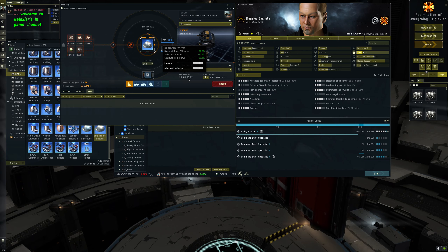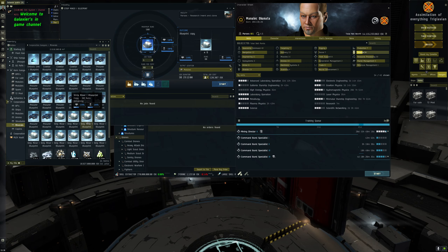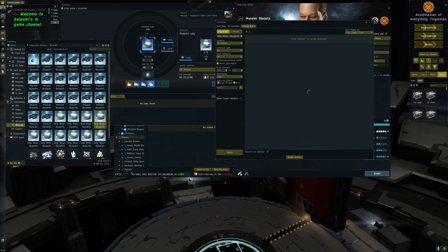You kind of lock that blueprint away while it's manufacturing. But if you're making copies you can make loads of copies - so if you need to make a certain amount of strip miners for different areas you can put multiple job runs on for different volumes: 60 to one area, 50 to another, 100 to another. You can ship them off yourself or get someone else to haul them. Blueprint copies make that life a little bit easier, or you can just keep running copies and sell them.